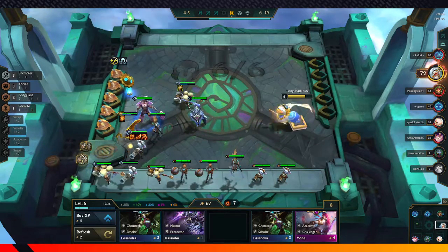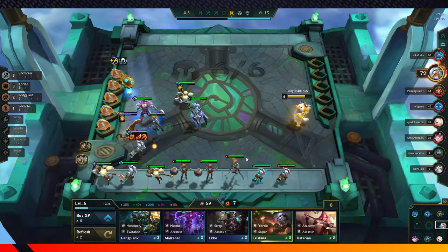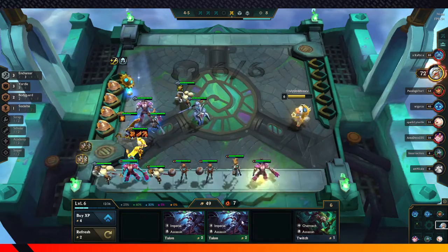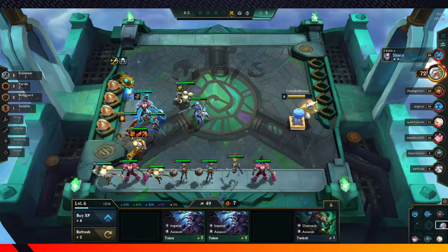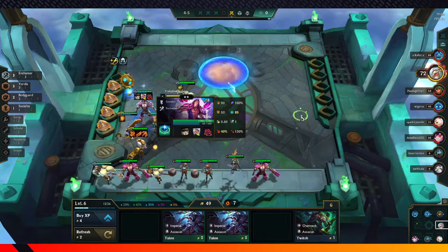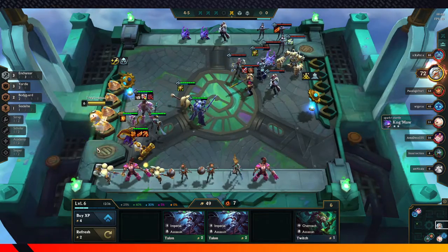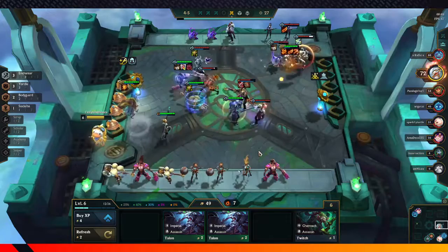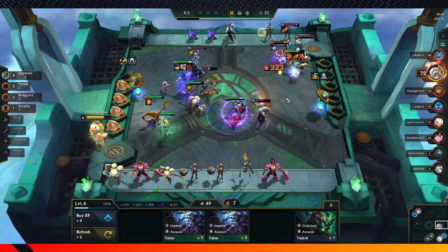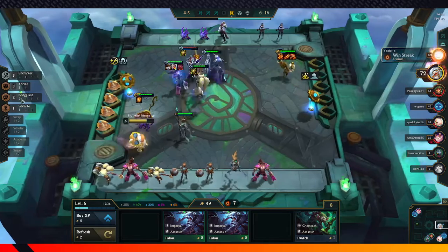We get the Thieves' Glove, which we can throw onto someone. We just created the Thieves' Glove — when someone has Thieves' Glove, they gain 2 random items: one can be a component, but one will always be a full item. That's always nice. That's a Blitzcrank — he hooked my unit towards him, but that's actually really bad because of the Deathblade.